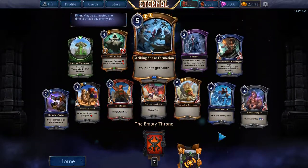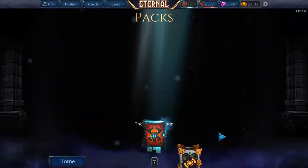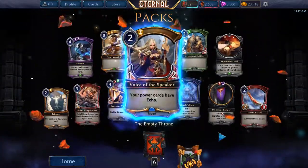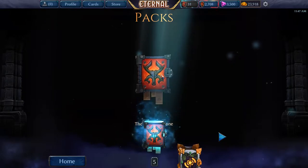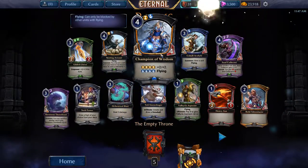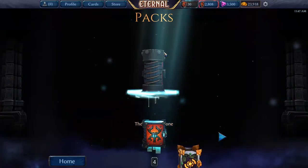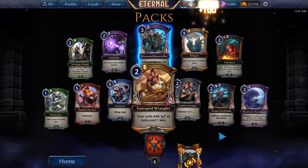Striking Snake Formation — I might be missing one copy for a playset of that one. Speaker. Champion — that's a duplicate. Direwood Beast Caller.